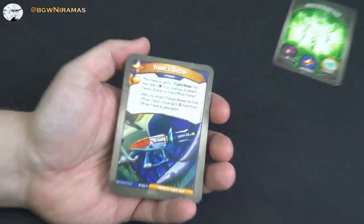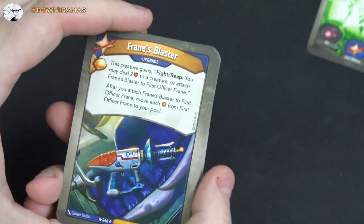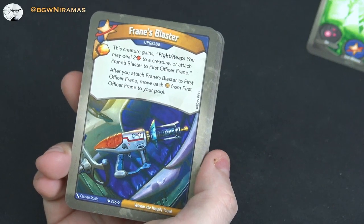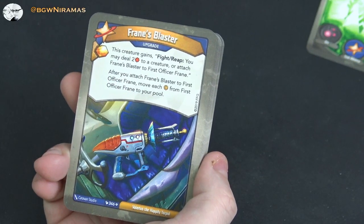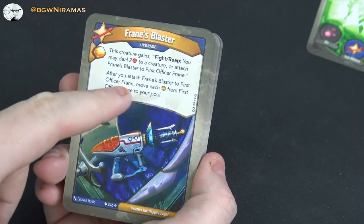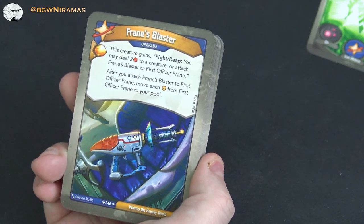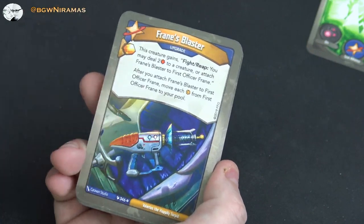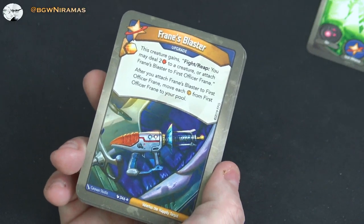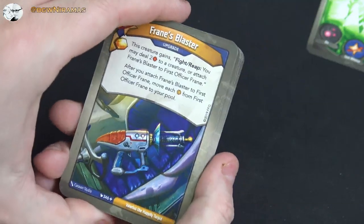Starting with Star Alliance: Frayne's Blaster — free amber upgrade, this creature gains fight or reap: you may deal two damage to a creature, or attach Frayne's Blaster to First Officer Frayne. After you attach Frayne's Blaster to First Officer Frayne, move each amber from First Officer Frayne to your pool. So Frayne can capture a lot of amber and then the blaster moves it all to your pool — kind of cool.